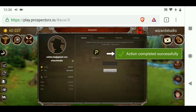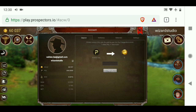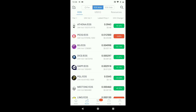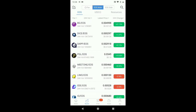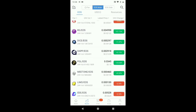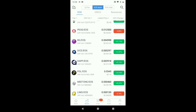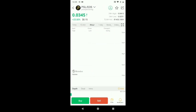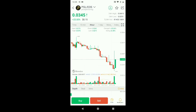I now have 200 Peggle, which I'm just going to convert to EOS. I've switched to an app called Nudex on my Android phone, and I'm looking at the market — these are all the different currencies that exist within the EOS ecosystem. You can see Peggle's right here. This is the exchange for Peggle to EOS, and it also tells you how much each Peggle is in terms of dollars.